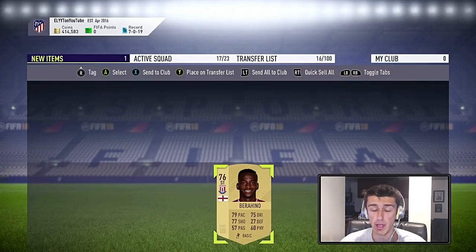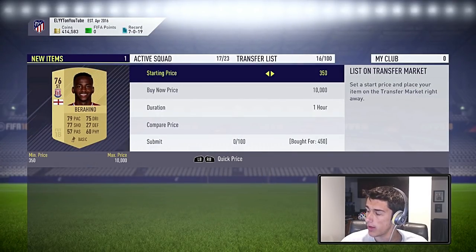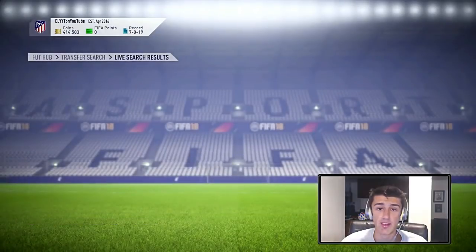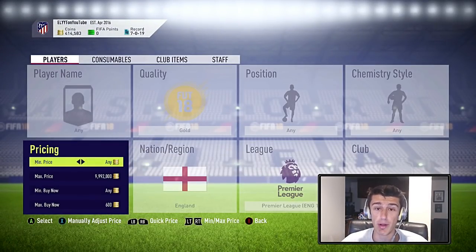You need English players from the Premier League, German players from the Bundesliga, and Spanish players from La Liga. That means just snipe those players because right now they get listed a ton for 400 to 500 coins, and Premier League English players sell for at least 900 coins after a couple of minutes. I've just picked up a Barahino here for 450. I'm going to keep the first few to do the squad building challenge but also snipe some extra for profit to kind of pay for the challenge itself.